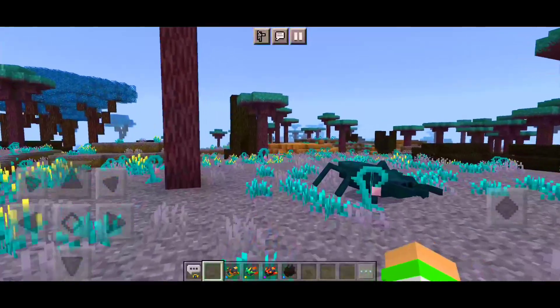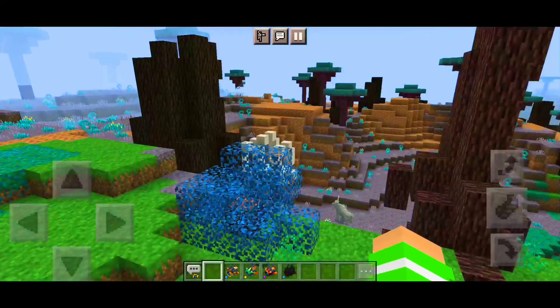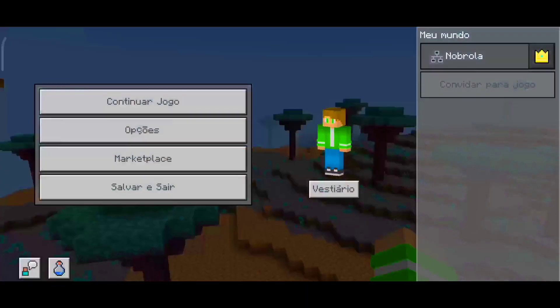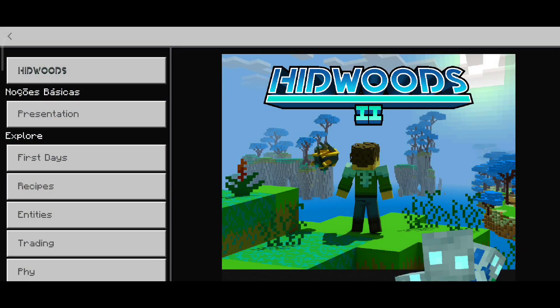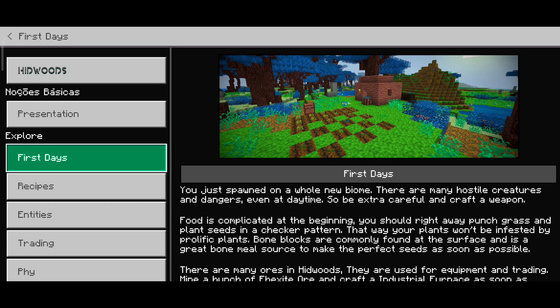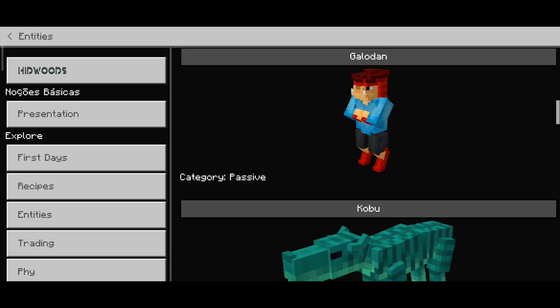Tem aranha gigante aqui também. A água vai mudar como eu falei. Tem construções novas também. Quando você voltar na setinha e entrar em opções, você vai ter a opção de como jogar, que vai mostrar o tutorial do addon — isso é muito bom. O ruim é que tá em inglês, mas vai ajudar bastante a entender como funciona o addon. Tem aqui também os crafts de tudo.